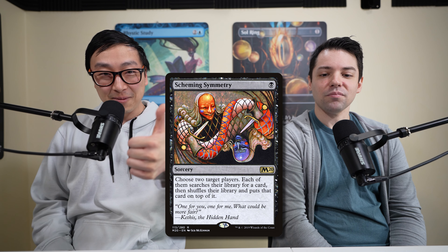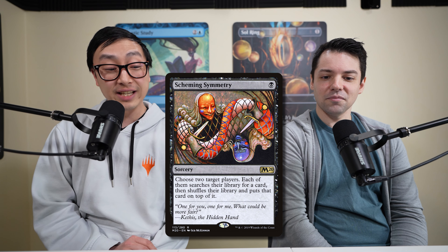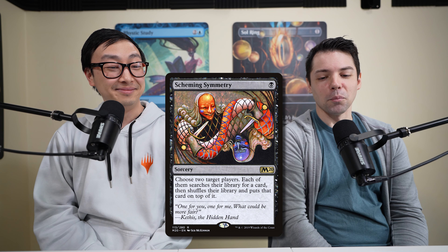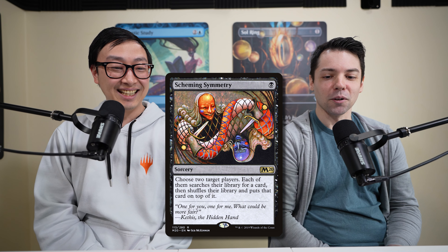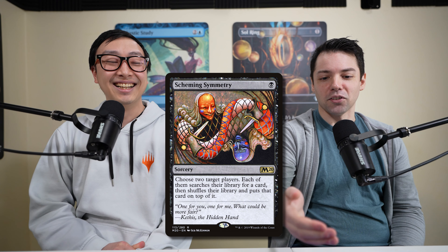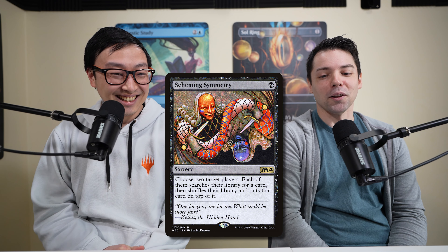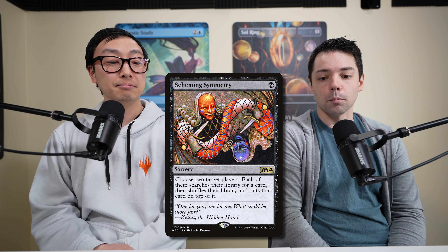Number five, as voted on by the community: Scheming Symmetry. For one black sorcery, you choose two target players — each searches their library for a card, shuffles, and puts it on top. The politics aspect to it is great. Running it in Blim, part of the problem with tutors is the table knows you got what you wanted, but now someone else did too, and it might take some heat off you until your turn.